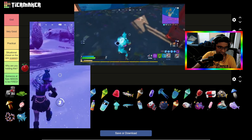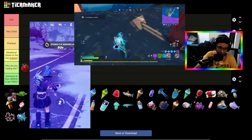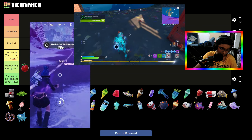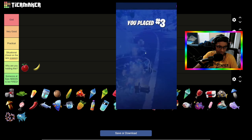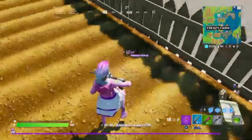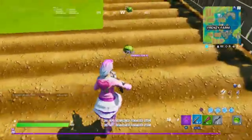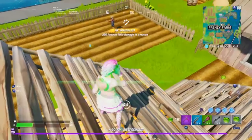We have Bandages — they take five seconds to use and only give you 15 health, but they're decent and good in most situations, so we're putting these in Practical. We have Cabbage — this thing is actually decent, it does like five or ten health gradually.